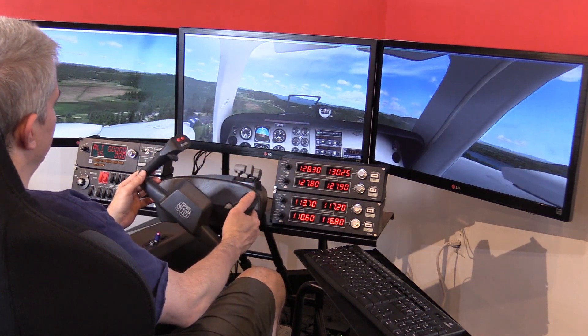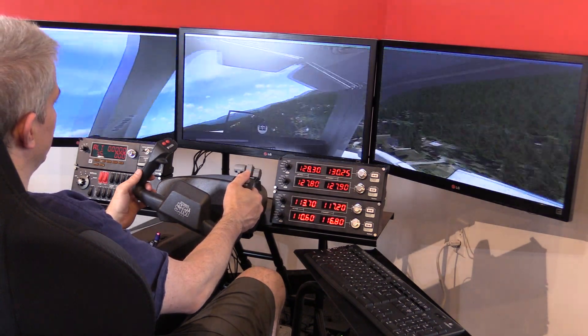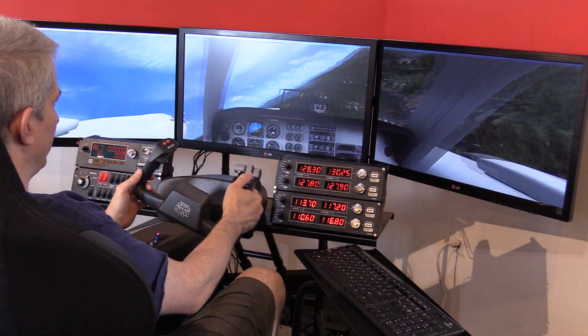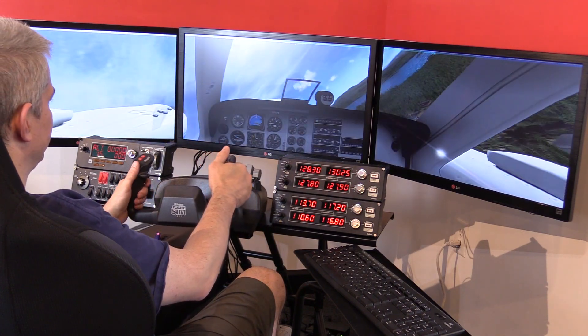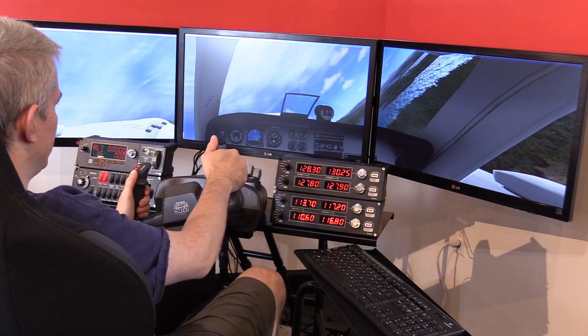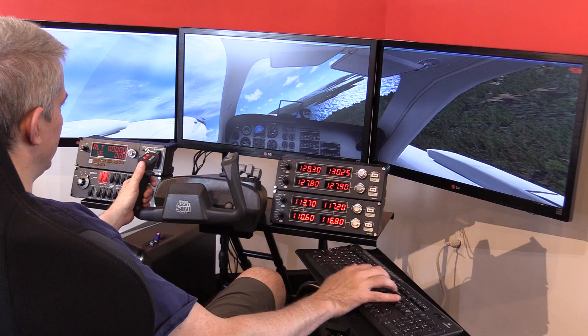So here's the Baron again. You can look all around, inside the plane, out the side window, and see what you're about to crash into. Or you can keep things kind of straight on — you can also zoom it out a bit if you want a little bit of a wider view.